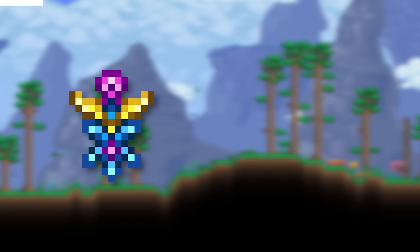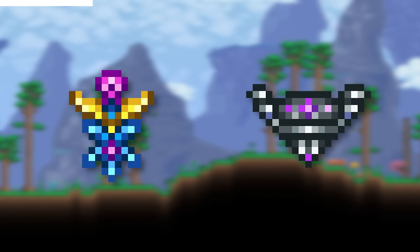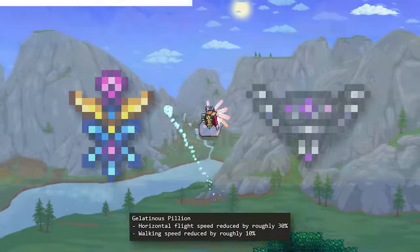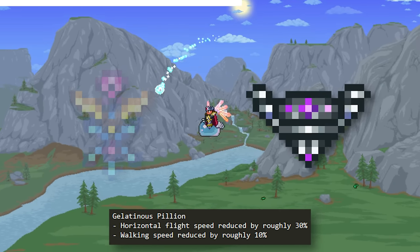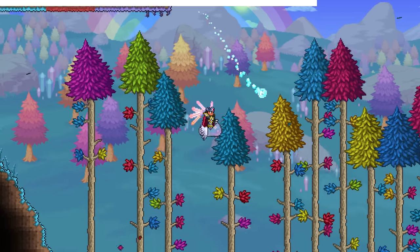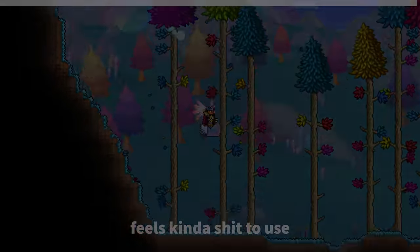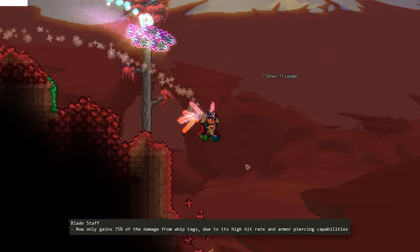The popular drops Soaring Insignia and Gelatinous Pillion have also been nerfed. Soaring Insignia is still great, but it's 25% slower now, and the Pillion got its horizontal speed nerfed by 30%. I myself am not a user of the Pillion, as I really like my dashes, but this might affect some Pillion users out there.